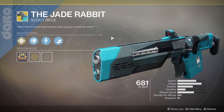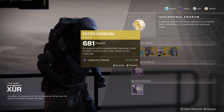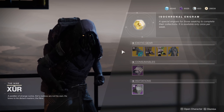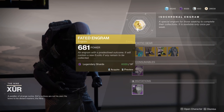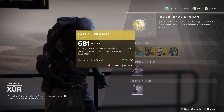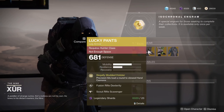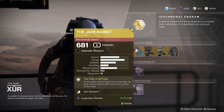If you don't have any of these exotics in your collections, buy them here first even if you don't love the rolls, before you buy the faded engrams. You can buy these for 23 or 29 shards instead of 97 shards. If you have plenty of shards it's not a big deal, but it's definitely a better way to eliminate these from the pool of drops if you're trying to get something specific.